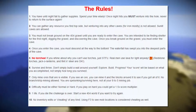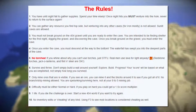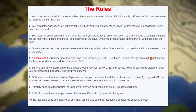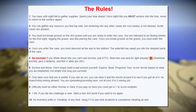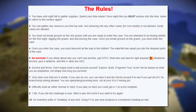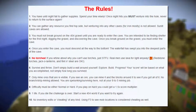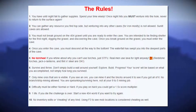The waterfall has swept you into the deepest parts of the cave. No torches. Real men use lava for light anyway. Redstone torches, jack-o'-lanterns, and flint and steel are all okay. Survive and thrive — don't simply build a wall around yourself. Explore, build, progress. Your score will be based on what you accomplished, not simply how long you survived. Only mine ores that are visible. If you see an ore, you can mine it and the blocks around it to see if you've got all of it. No branch or strip mining allowed. You are spelunking and surviving here, not at your 9-to-5 mining job.